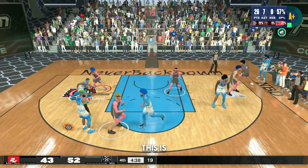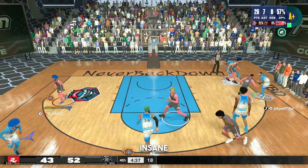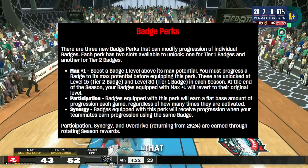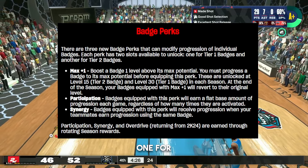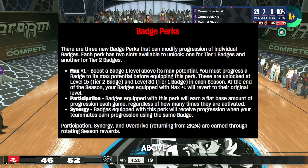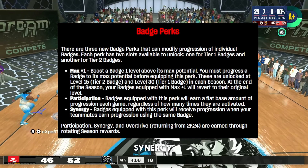Now this is the most interesting part of this year's game — Badge Perks. There are three new badge perks that can modify progression of individual badges. Each perk has two slots: one for tier-one badges and one for tier-two badges. Max Plus One boosts the badge one level above its max potential — you must progress a badge to its max before equipping this perk. These are unlocked at level 15 tier-two badge and level 30 tier-one badge in each season. At season's end, badges equipped with Max Plus One revert to their original level.